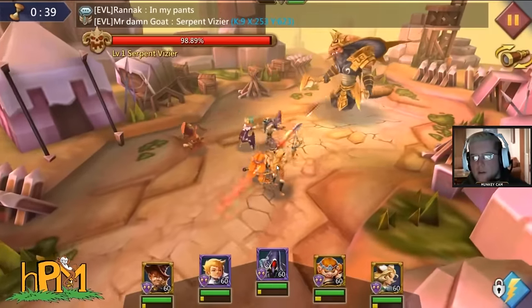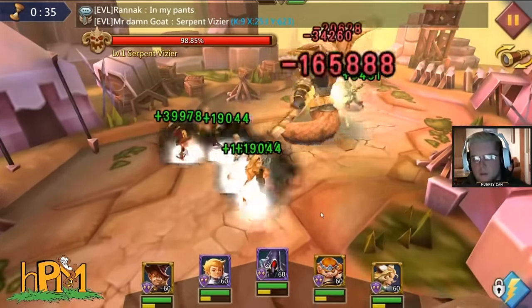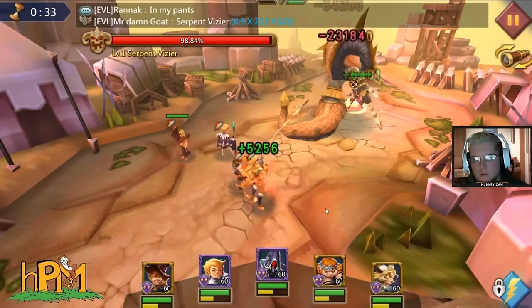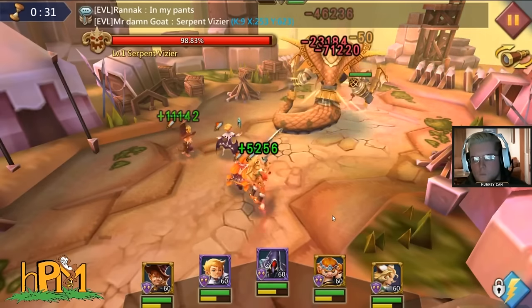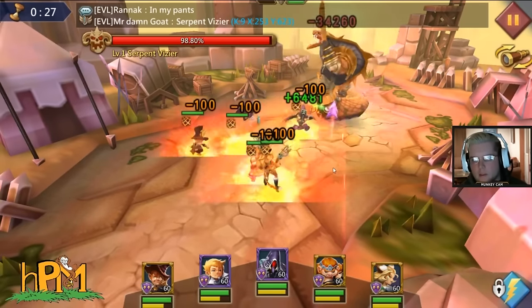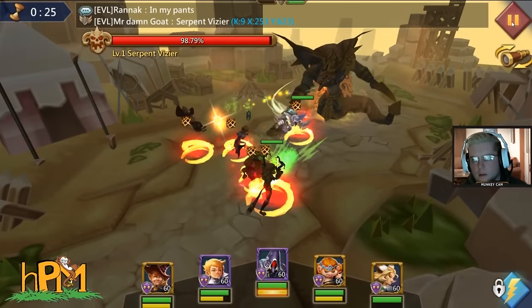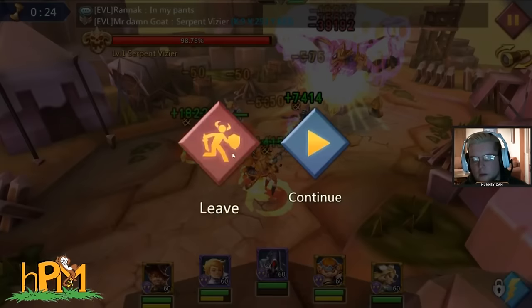The snake should die before the boost runs out. I do a little show of the actual battle so you can see what's happening to the heroes. You have constant heals on your hero, so don't worry about throwing a healer in there. I take Dark Follower off because, although he is a strong hero, he wastes a lot of time throwing heals out.